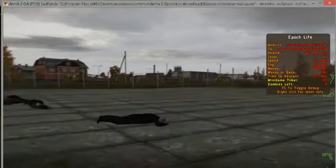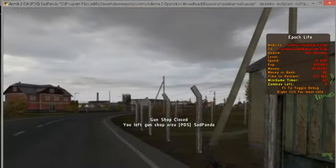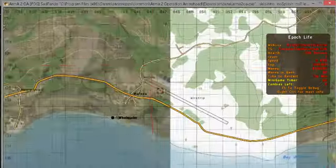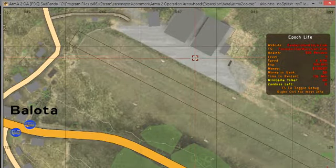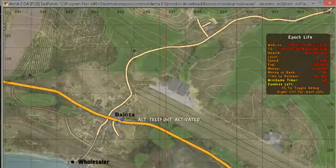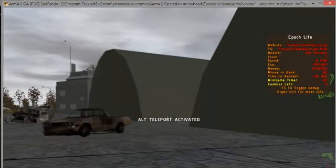Anyway, you get the gist of that. Next we will head to the vehicle trader in Balota. As you can see there are still the normal traders, but I will make them usable with this currency instead of gold. Heading to Balota.